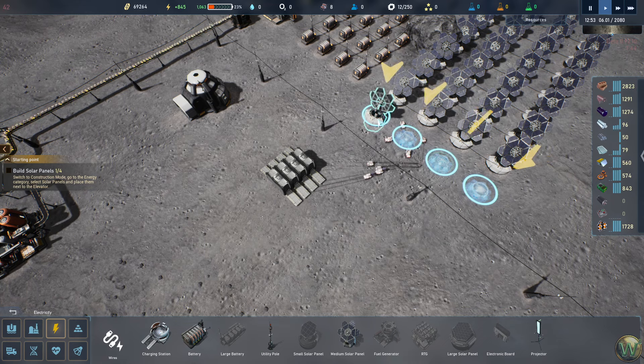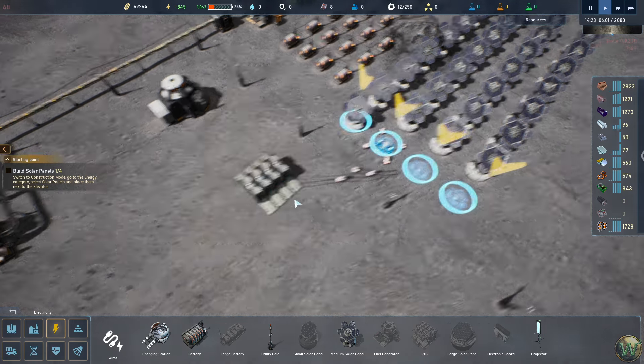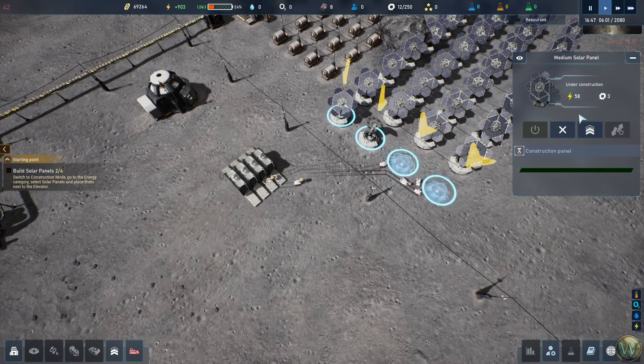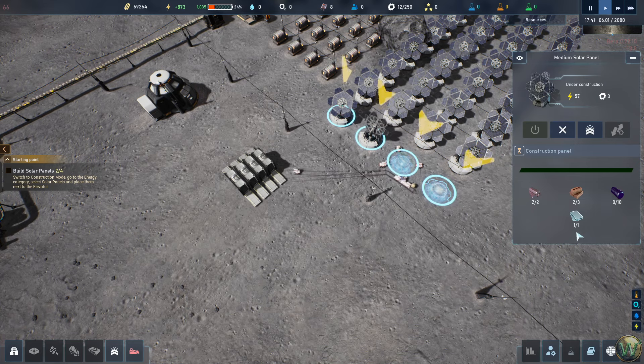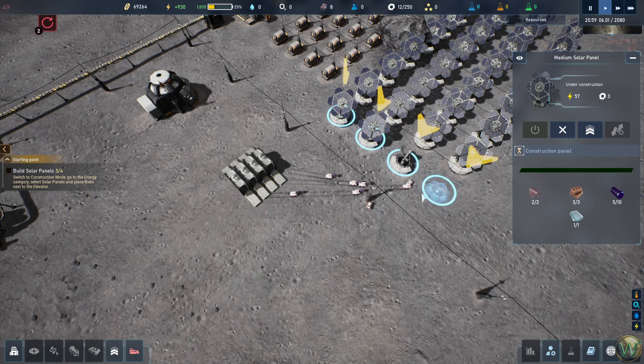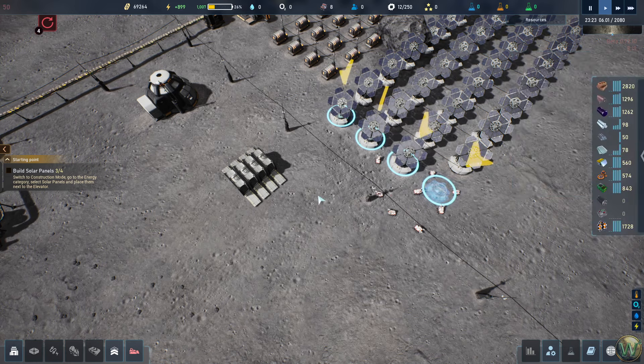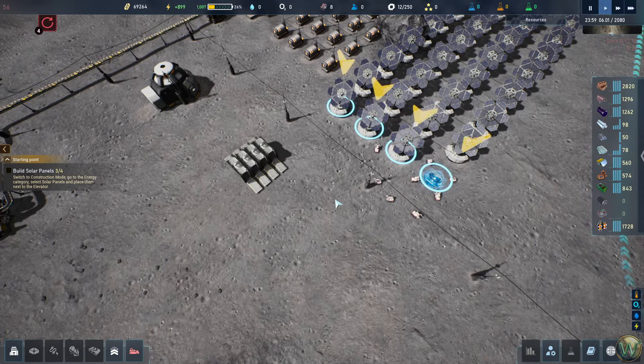The drones build the solar panels and orient them toward the sun. Each small solar panel requires two steel, three concrete, ten silicon, and one titanium. The drones deliver materials and complete construction one by one, then fall idle. The last one is built. Consistency in showing placement sites from the start would be a nice improvement.